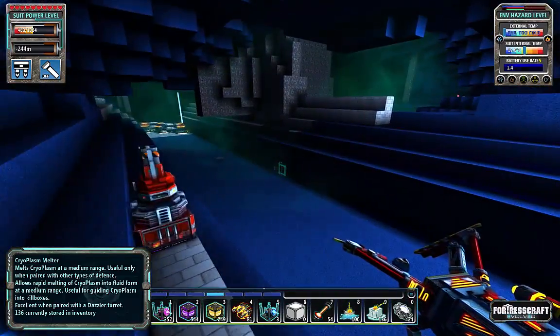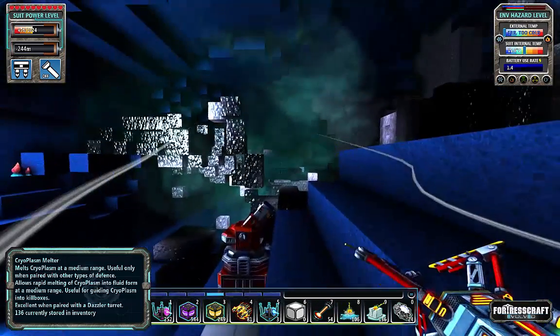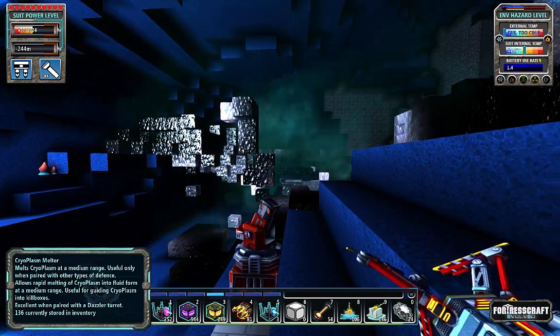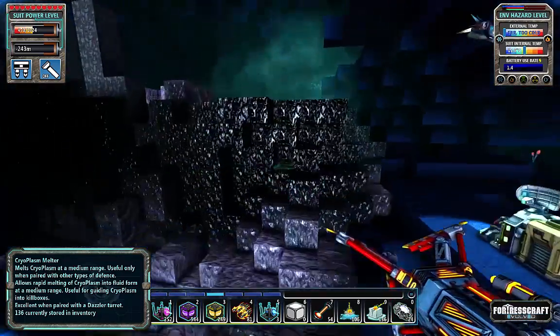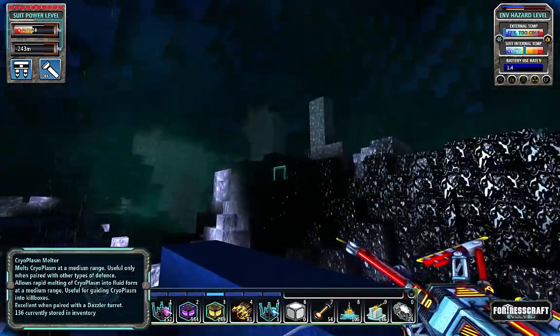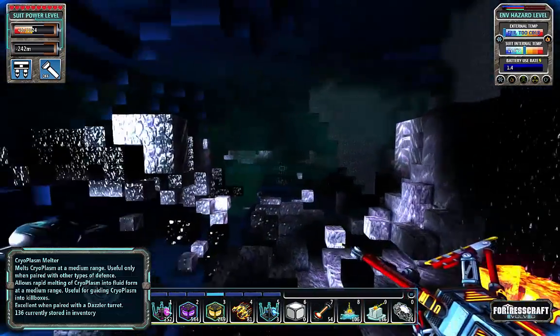Not sure how far to go — I was going to go 128 to this, then another 128 over this way, and then see where we go from there. It's the zigzag approach, because there's really no way to fire diagonally at anything.